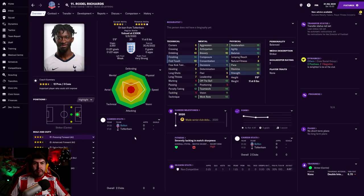We also have Rodell Richards on loan from Tottenham. The reason I wanted him was some decent base attributes for a striker, but more importantly, really low wages - £350 a week is what Spurs wanted, as that's his actual wage right now. So to bring in an extra striker, give us a bit of extra quality, a bit more backup to go with Doyle and D'Alfonso, I thought it was important to have a guy like Rodell Richards. He's now joined us as well.